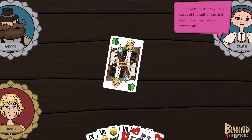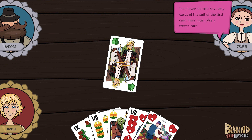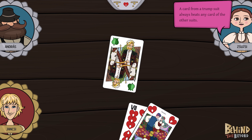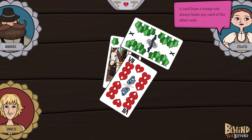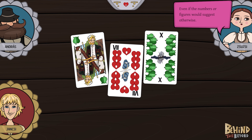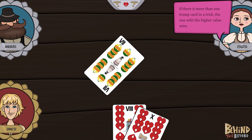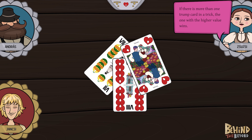If a player doesn't have any cards of the suit of the first card, they must play a trump card. A trump suit is determined for each match in the beginning. A card from a trump suit always beats any card of the other suits, even if the numbers or figures would suggest otherwise. If there is more than one trump card in a trick, the one with the higher value wins.